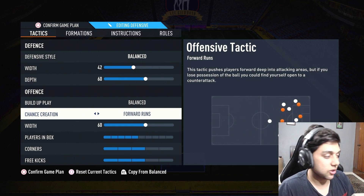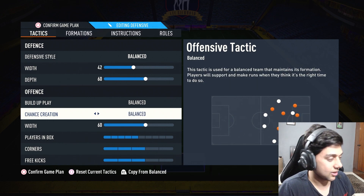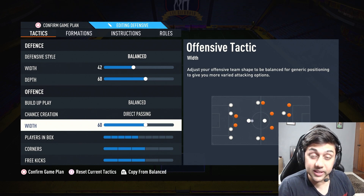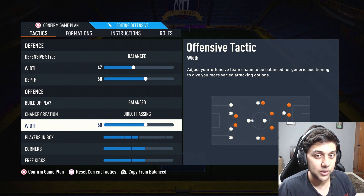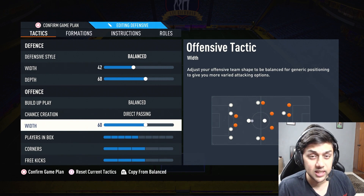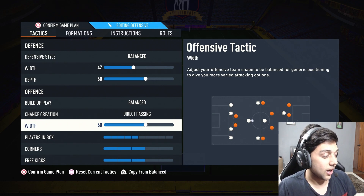If direct passing doesn't work, you can try forward runs — still recommended for fast strikers — or try balanced if you have a slow striker. The attack width I'm playing is 60, which gives a lot more width going forward. With a left CAM, right CAM, and two strikers, they go wider. When defending with high width, if you lose the ball in the opponent's half, your CDM will push up and block passes on the wings, which is why I've kept 60 depth and 60 width.